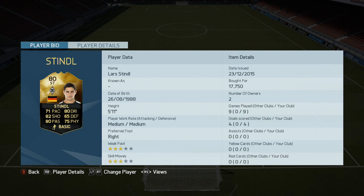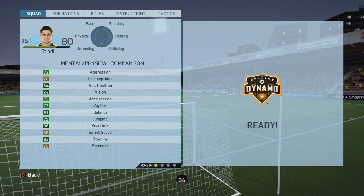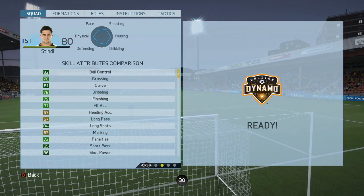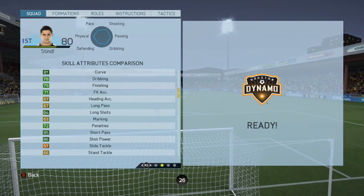His standard card is a CAM. This Inform is a striker. Stats on the screen — look at that. 82 shooting, 80 passing, 80 dribbling, and lots of very good greens as well.